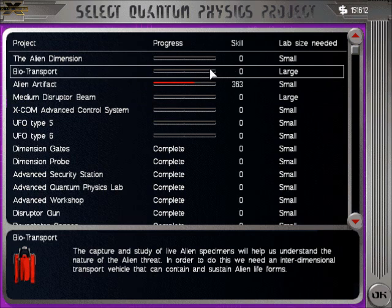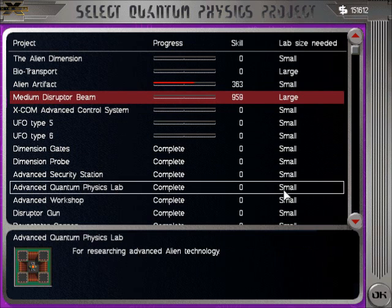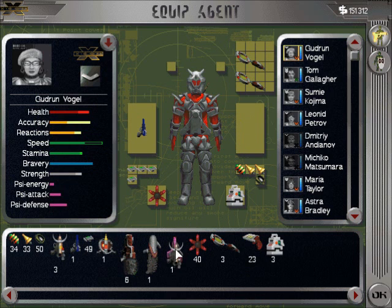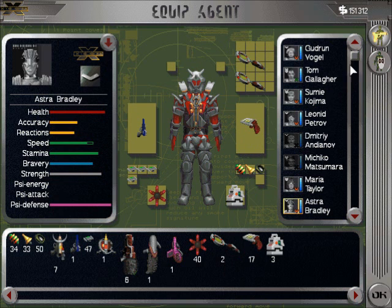We can research the biotransport and the alien dimension. What I'm going to do is medium disruptor beam — pretty sure that's what I want to do right now. They're still working on the grenades. Now we're going to re-equip before I quit, and I'm getting very close to my optimum layout for my equipment. Really all I'm missing for my endgame setup is new armor, and I'd rather not ruin that for you just yet — but believe me, when I get it, it's gonna be a world of difference.